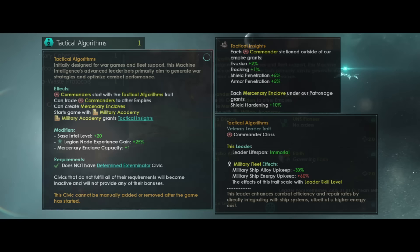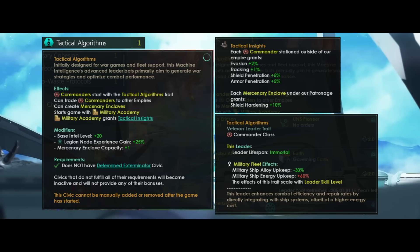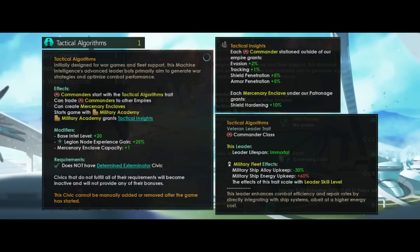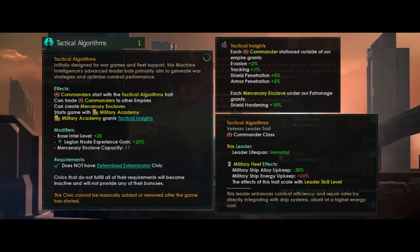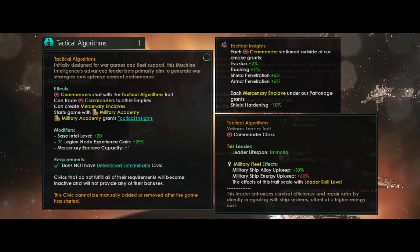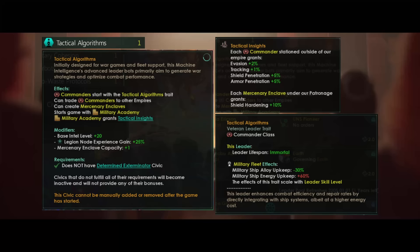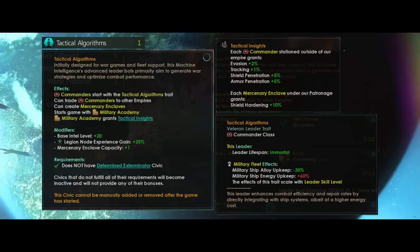Some machines were designed to study war in all its forms — enter the Tactical Algorithms civic. Commanders will start with the tactical algorithms trait, which grants immortal lifespan on your leaders. You will get minus 30% monthly ship alloy upkeep — very good — and plus 60% monthly ship energy upkeep, which is generally very bad. Though you need alloys more for building more ships, so it's kind of all right. The effects of this trait also scale with leader skill level, so minus 30% at level 10, and the minimum is likely minus 3% and plus 6% at level 1.